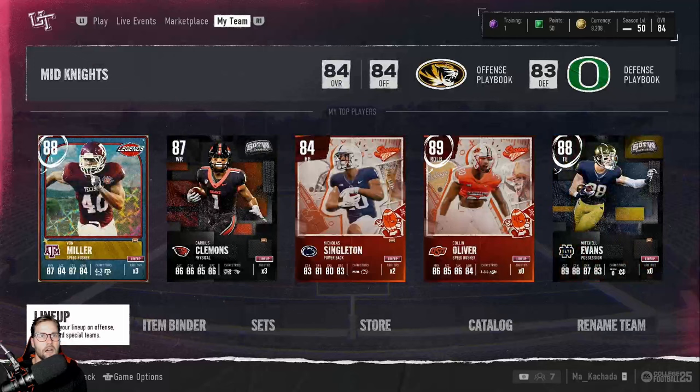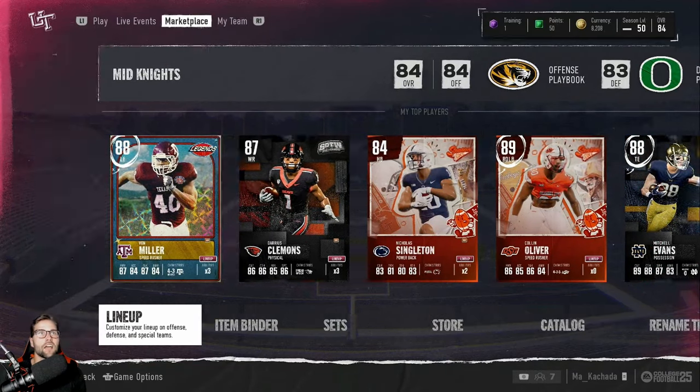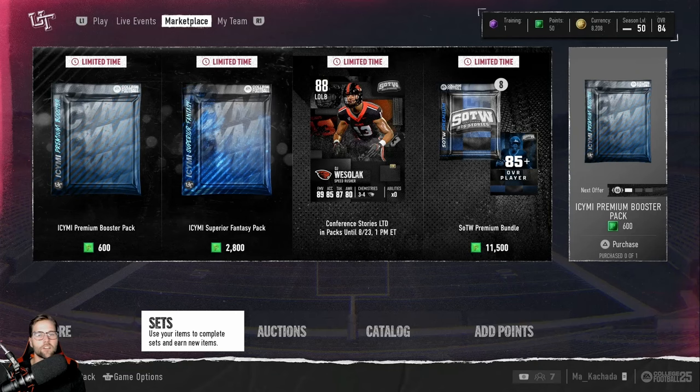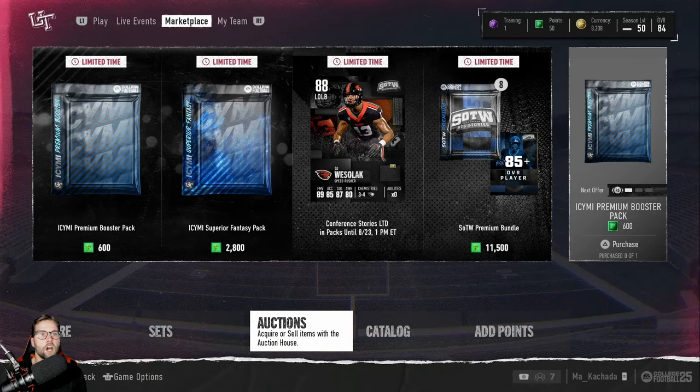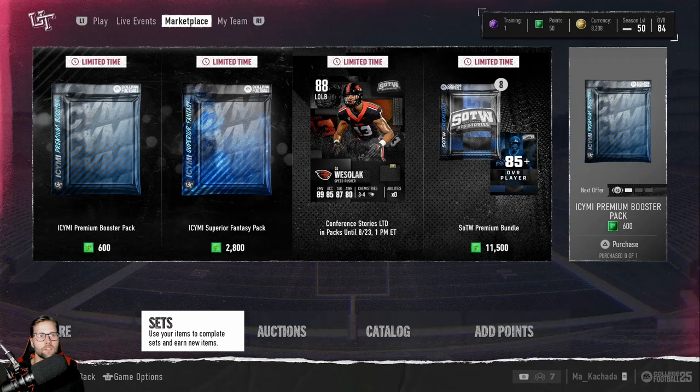Now I'm going to start with the auction house, which is very important. The auction house is where you buy and sell players. You can get players either in packs or via the auction house.